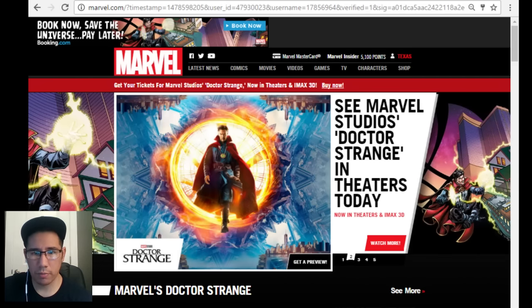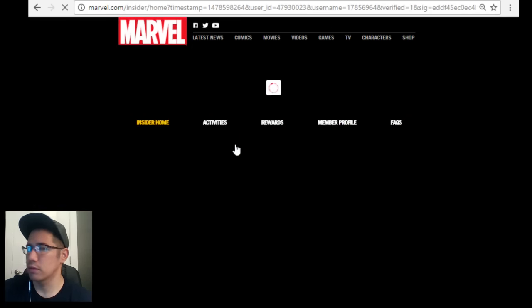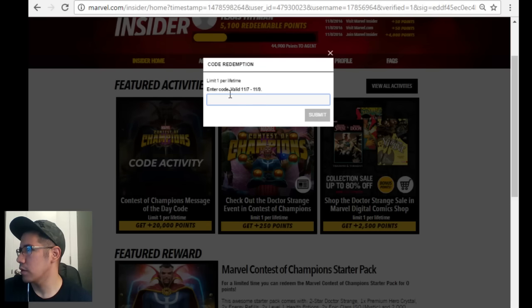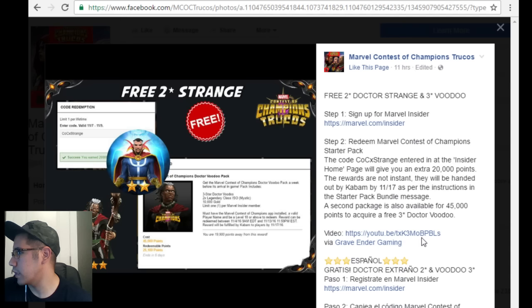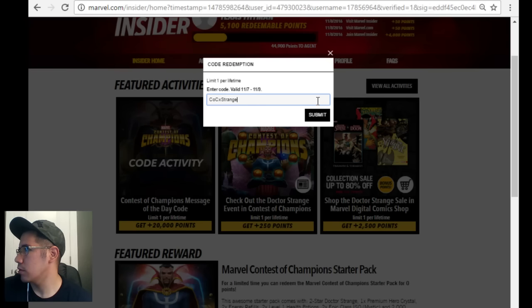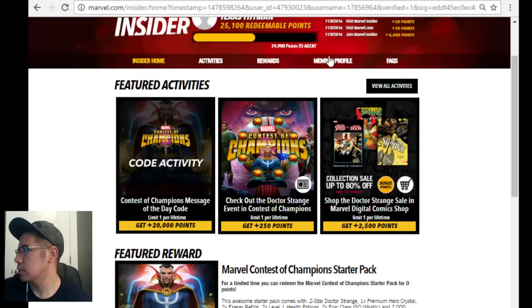Now that I'm signed in, I'll show you the other part of how you guys can redeem this stuff. You'll go to Marvel Insider points. Here's the first one - the code is going to be right here and it will also be in the description. So I'll copy that code - it's the Doctor Strange code - and hit Submit. I've got the 20,000 points.